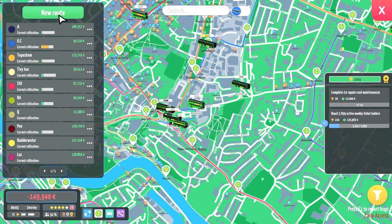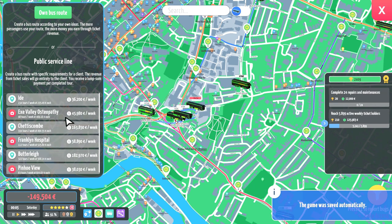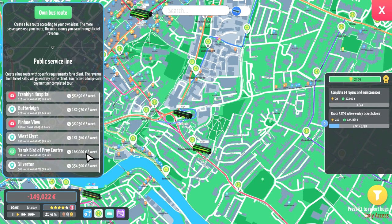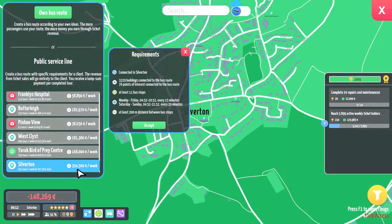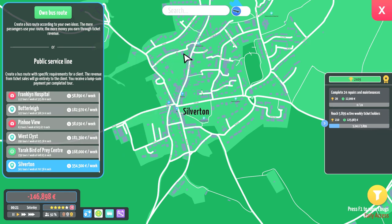As we can see, things are moving around quicker here, and they have managed to streamline the game again. What they've also done is add new public service lines for each time we increase the map — so every time we've expanded, we've got new ones. We've got a whole bunch in here, and then down at the bottom we have some massively profitable routes. For example, Westcliff makes 181,000 a week, Yarrick Bird of Prey 168,000. And Silverton — a tiny little village — is going to pay €354,500 a week for a service every 15 minutes from 4:52 until 8:52, Monday to Saturday, and Sunday the same time for an hour later every 20 minutes. Only 11 stops, 200 metres apart — not a big route, but they're going to pay me a whole load of money.